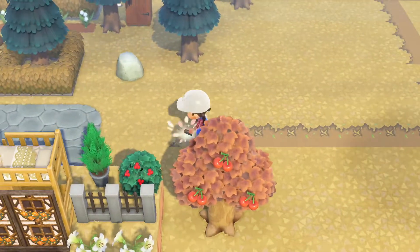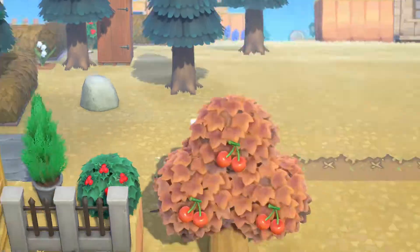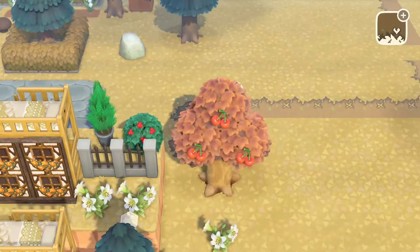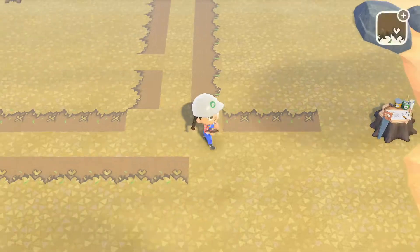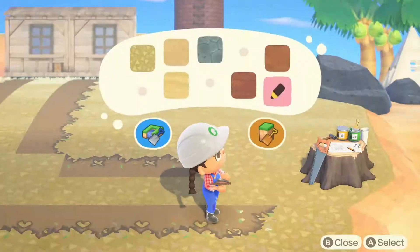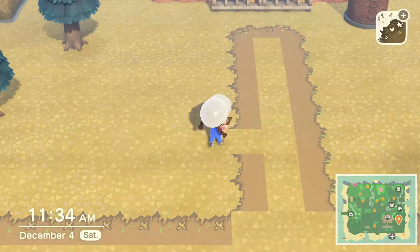Right now we are working on my least favorite thing, which is paths. They change the look of an area so much and I think for the tree farm, you need it. You definitely need the dirt path. Keeping it simple — straight up and down to the farmhouse and then over to the edges, and you'll see why as the build progresses.